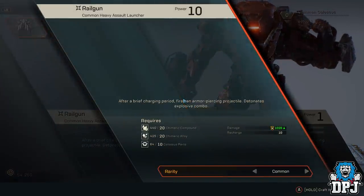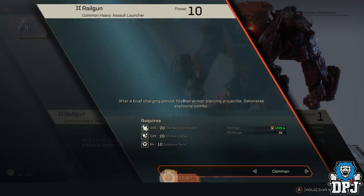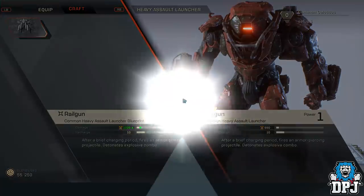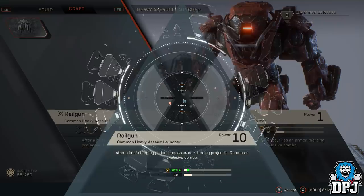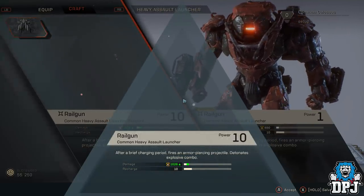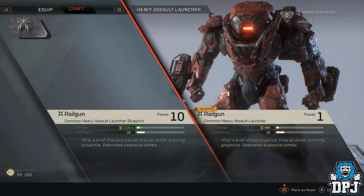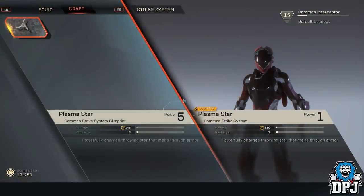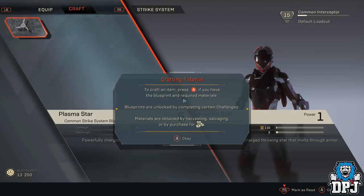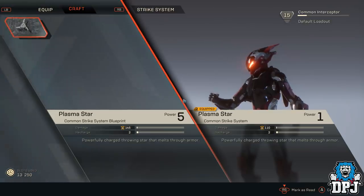So guys, this is how you initially unlock crafting and this should be your first instance of having to collect certain materials to unlock certain features in the game. I know it's kind of clear to everybody that farming materials would be a major part of the game, but this mission I believe was the first in which it was actually spoken about. So it was definitely worth my time recording, uploading and talking about.